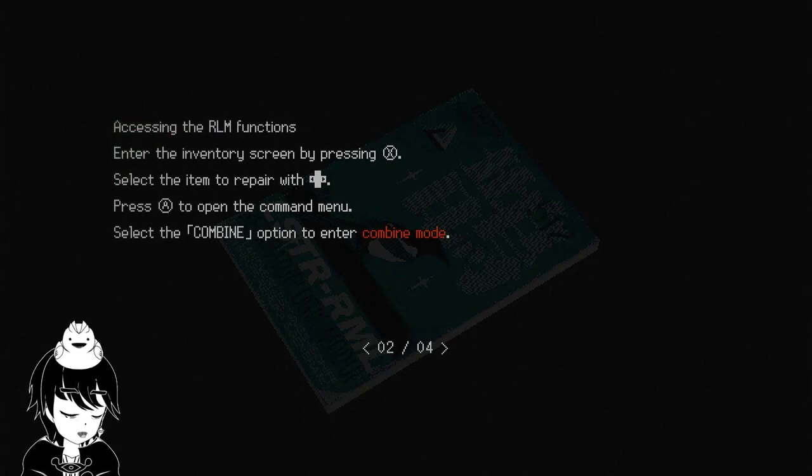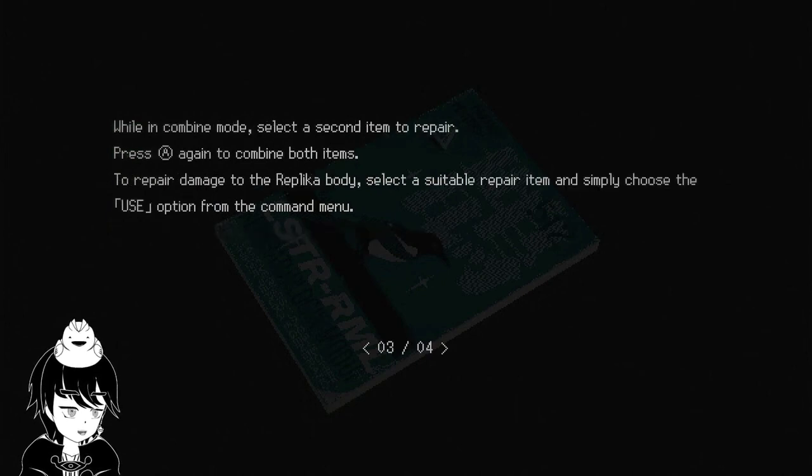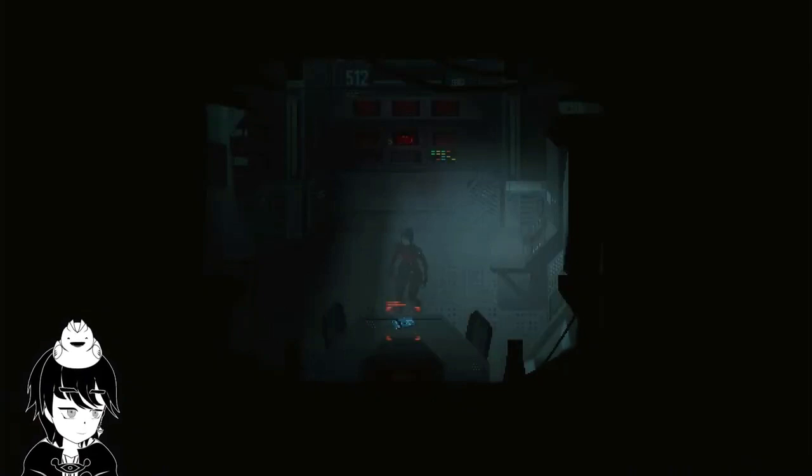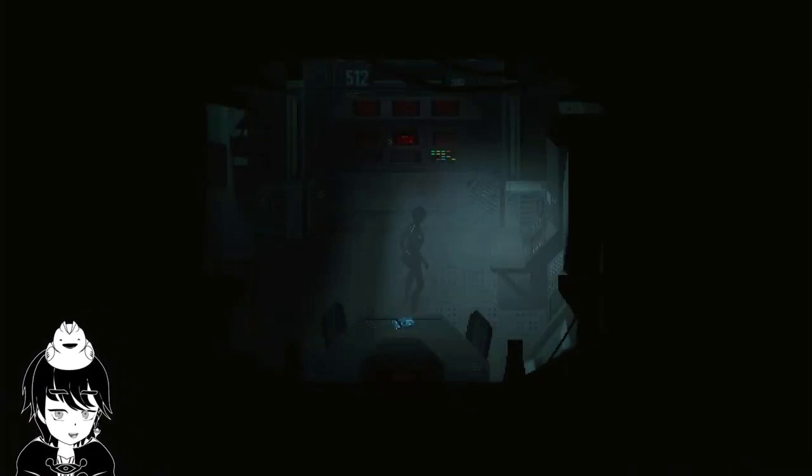Enter the inventory screen. Select the combine option to enter combine mode. Select a second item, press A again to combine both items. Select a suitable prepared item and choose the use option from the command menu — sometimes that can be helpful. Take a good look at the object from all sides, select inspect from the command menu to enter inspect mode. Alright. So I did not learn anything.